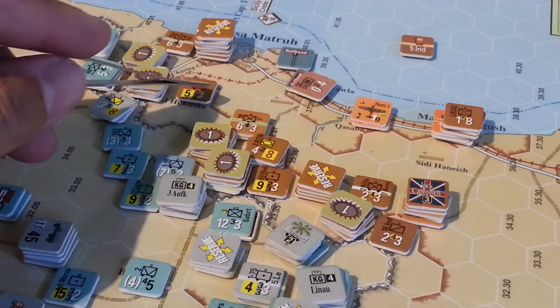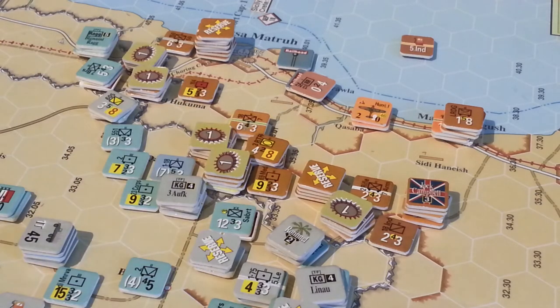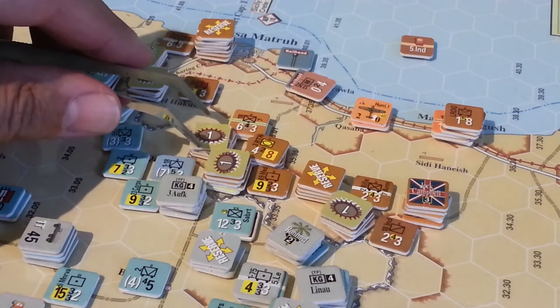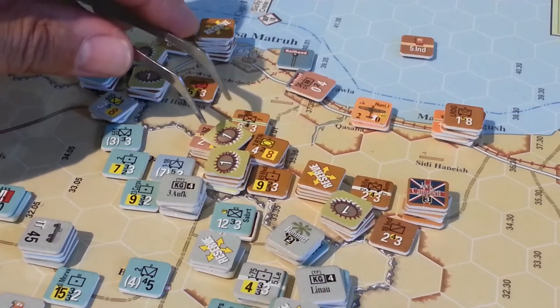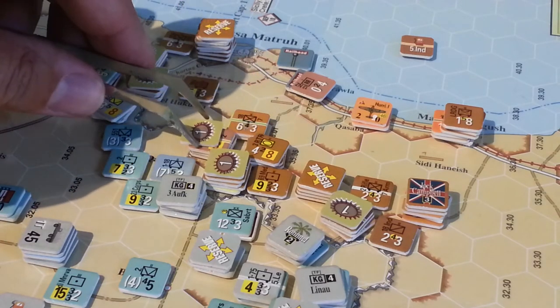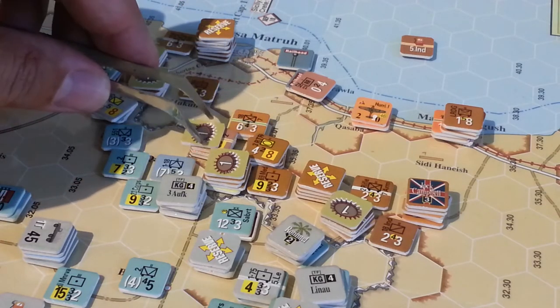They're wary of being barraged by this unit or a combination of artillery units. Unfortunately for the allies, there are very few artillery units left on the board — they've been sacrificed — and that's hurting their ability to interrupt the attack cycles of the Germans.